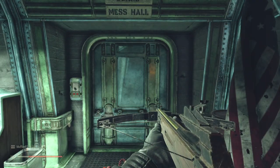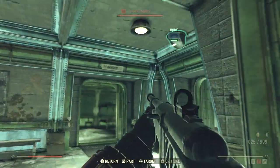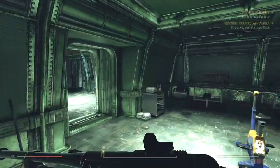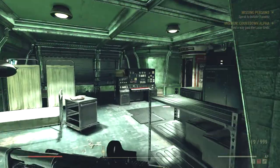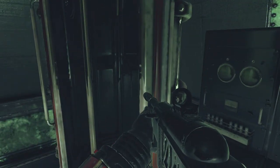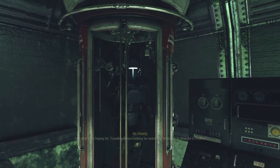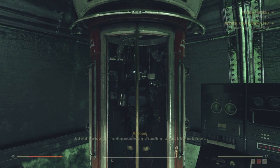First things first, we need to get ourselves scanned. We're just going to race through this area, going through these doors and coming to this back room right here. Make sure there's nobody in here, scan ourselves immediately, and just ignore all of the enemies inside.